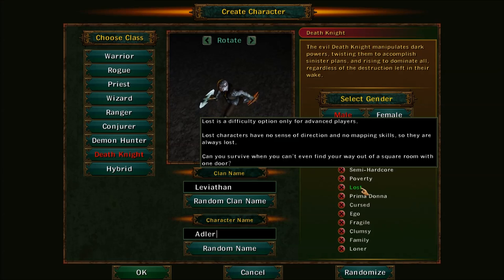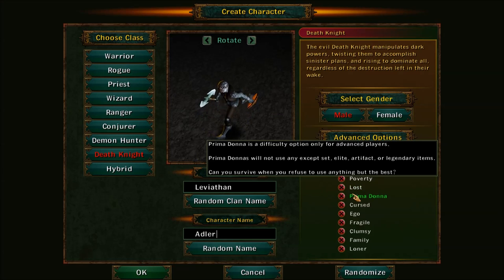Lost means you no longer have a map. Prima Donna: you have to use everything above a white item. Gray would be like a weak item, white is normal, and then you've got green, blue, purple, and then orange.